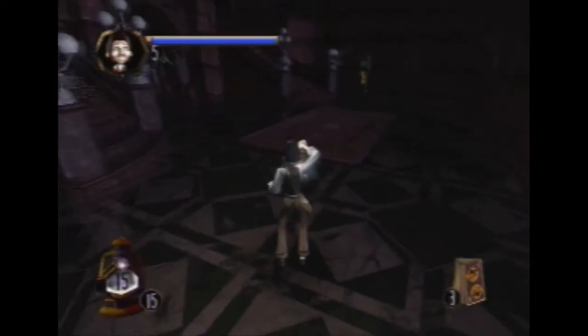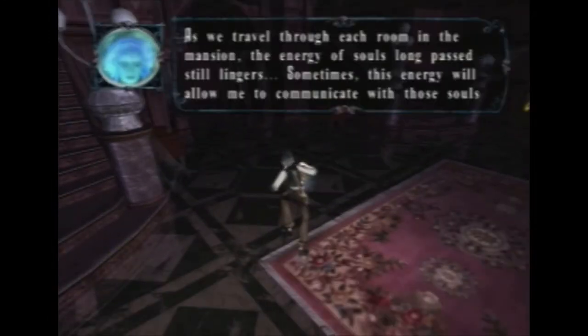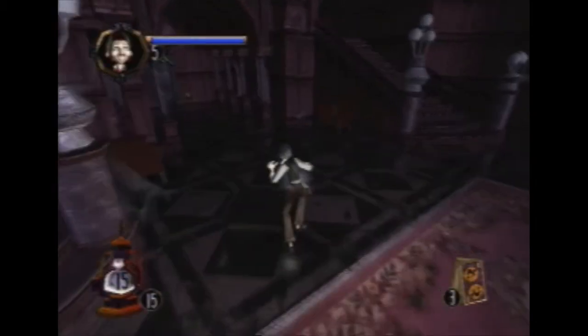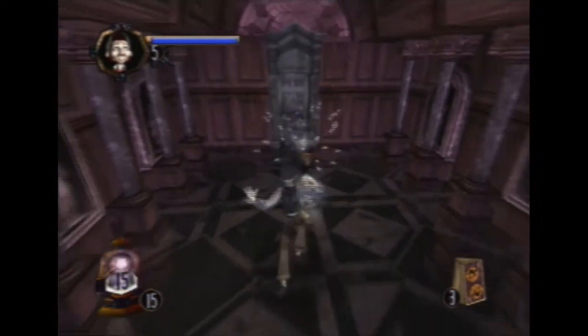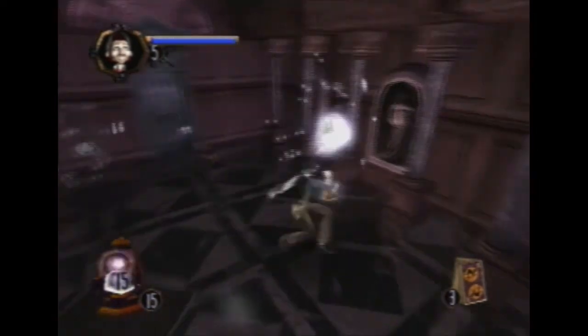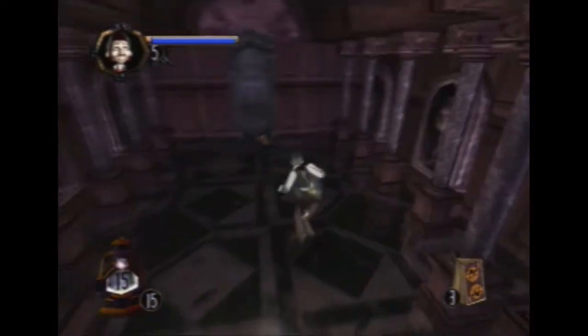I'll try to speed things up now. There's the light switch — it's upstairs. You'll see my bravery bar just decreased to like half, because whenever the lights are out your bravery is lower. You get your bravery back when the lights get turned on, so that's just more motivation for you to turn the lights on.